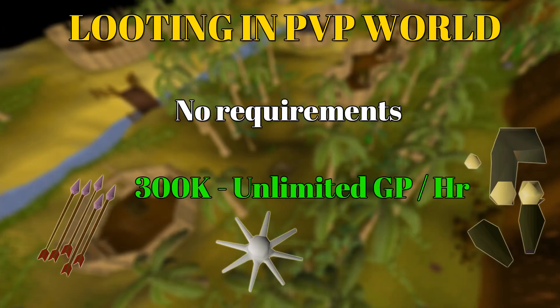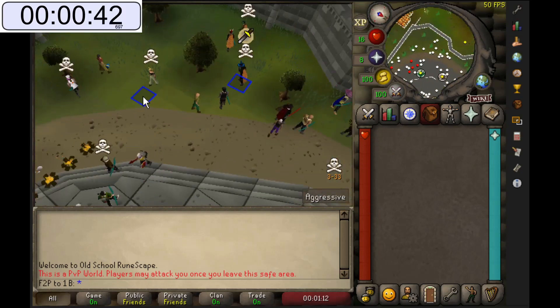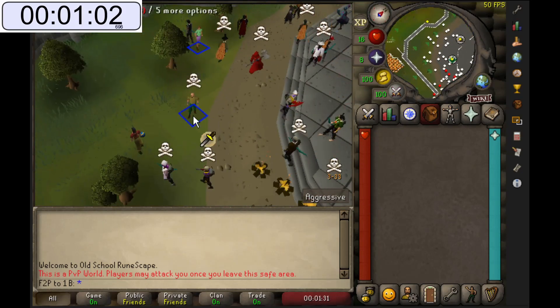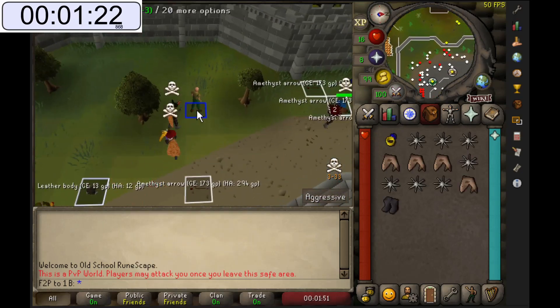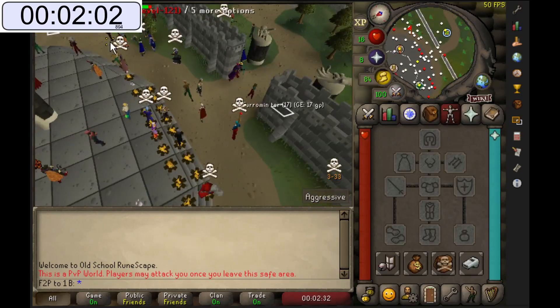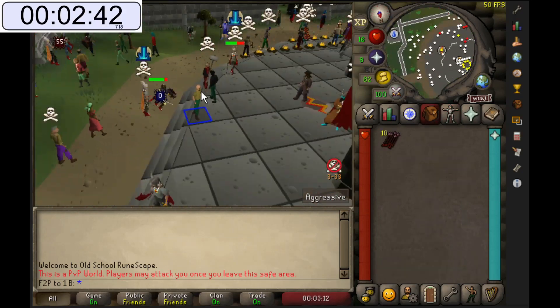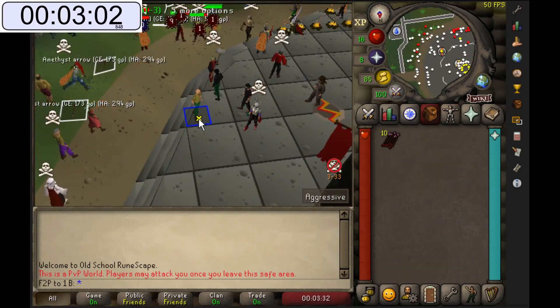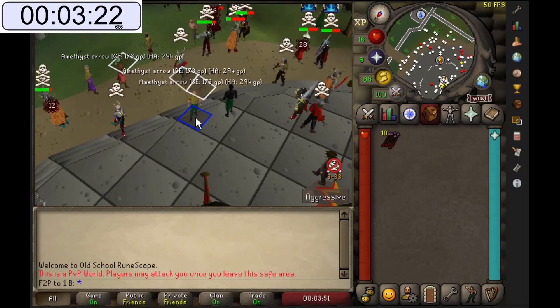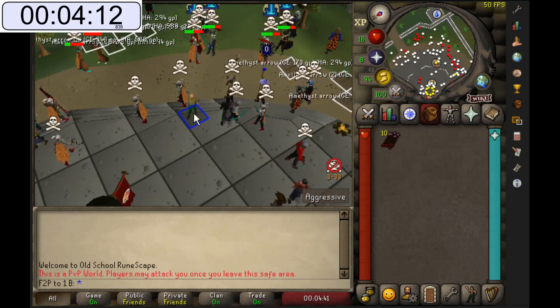Our first money-making method will be looting in the PvP world. There are no requirements for you to start doing this method, and you can make anywhere from 300,000 GP per hour up to millions of GP depending on your luck. This is honestly one of the best money-making methods if you are broke and don't have high stats to start grinding the bosses or doing slayer tasks.